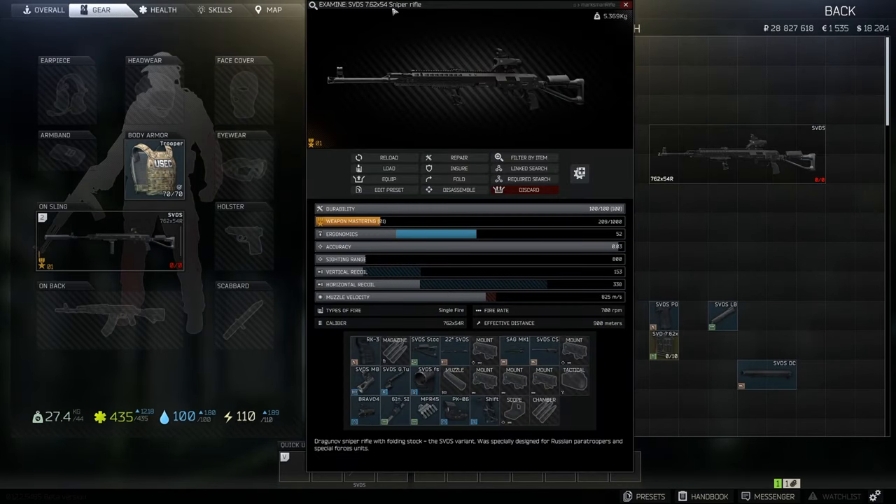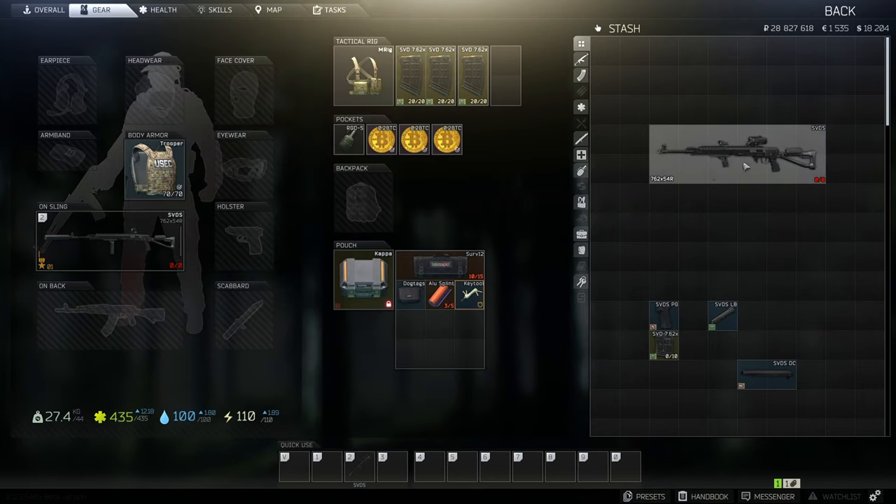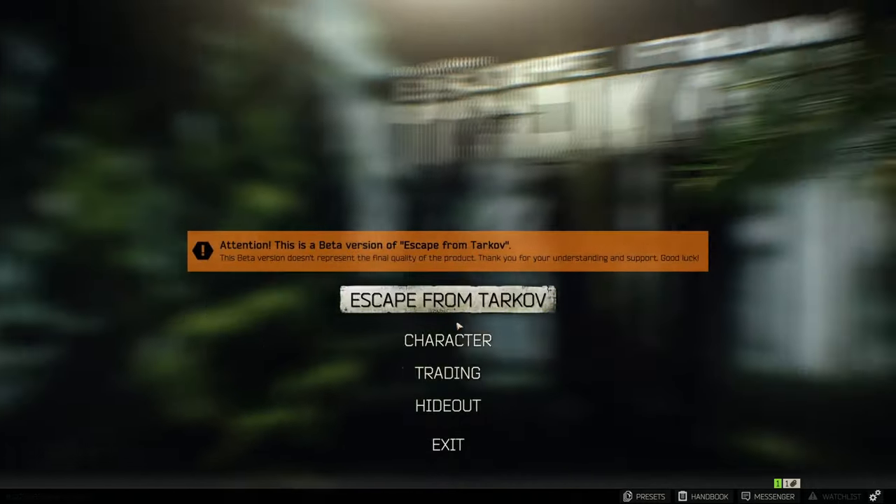Obviously with the Bravo you can put the sight on the top, but if you're running another type of sight on the rear sight, you can actually put a canted sight on this, which is absolutely decent. In the hideout, one of the benefits of having a canted sight on an SVDS — obviously with the Bravo you can have it on the top.